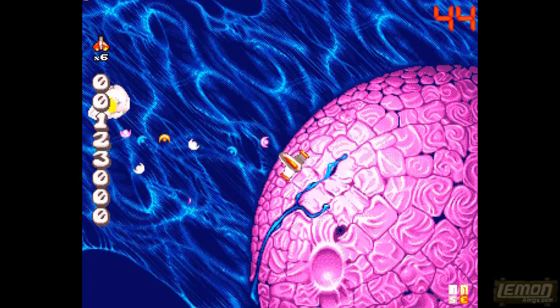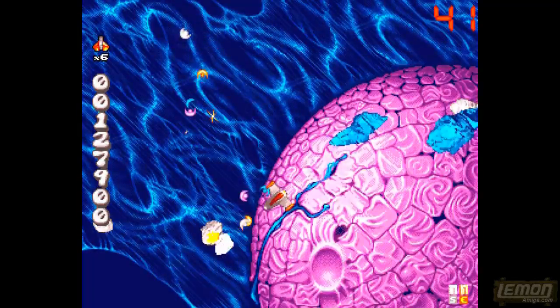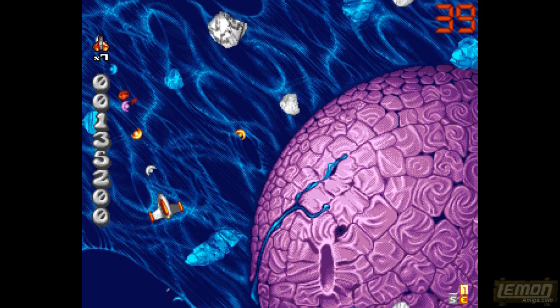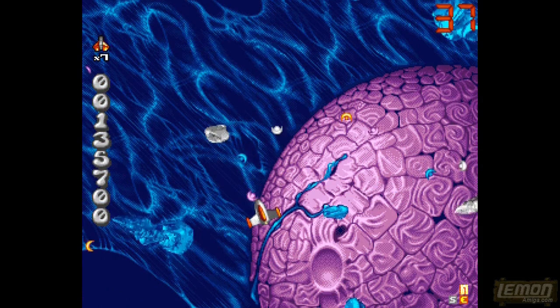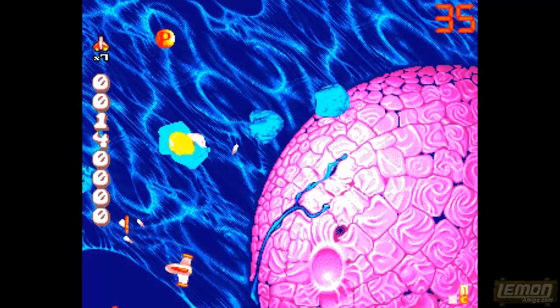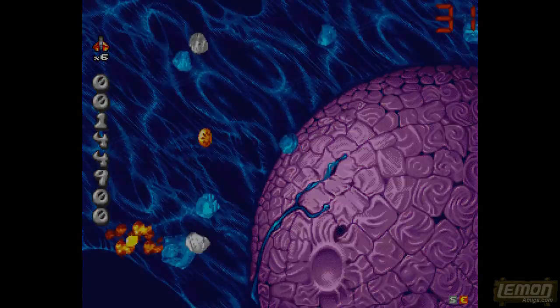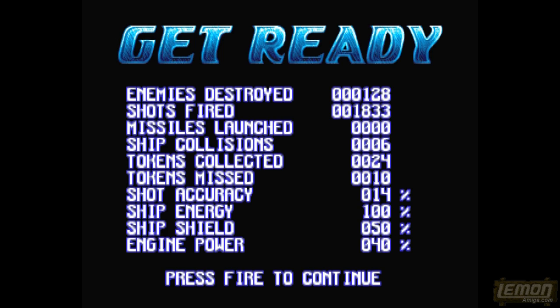The map screen will also give us some basic information — in this case there is a weapons collectible on this level, but I already have my weapons collectibles. What I really need is some extra armour, but I collect an extra life instead, putting us up to 8 lives. We haven't lost a life yet, but we are on meagre rations, so let's save our best weapon and use the three-way as better spread — and just like that, we've lost our first life. After that we gain some extra stats telling us how good or bad we did.